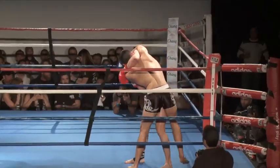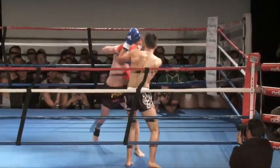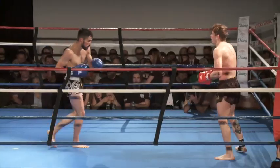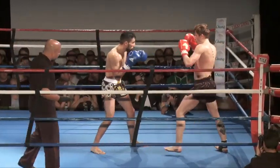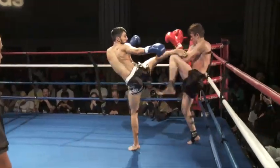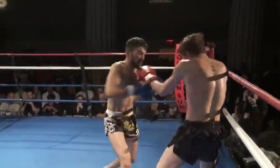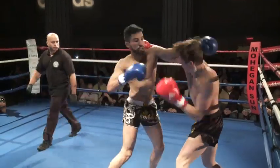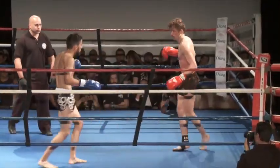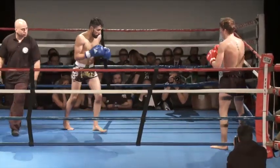Nice one-two that goes right through the guard of Jesse. A big right hand lands by Jesse, followed up with an uppercut. Oliver smiles it off — he's got some chin on him. Big right hand lands by Oliver too. Superman punch, but a nice one-two followed by Jesse. So these guys are really going at it. Jesse's just starting to drop his hands a little bit — yeah, I'm noticing that.